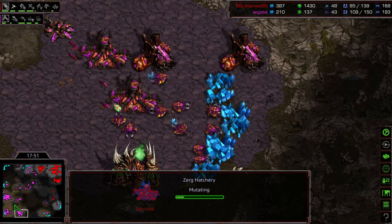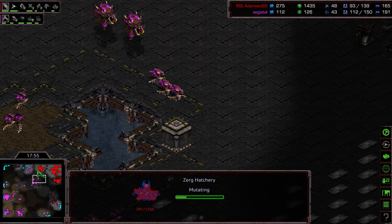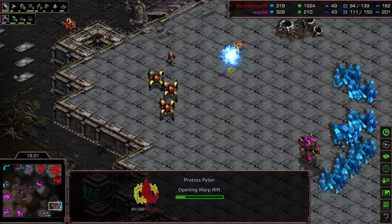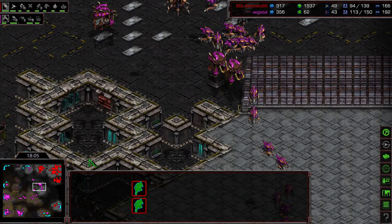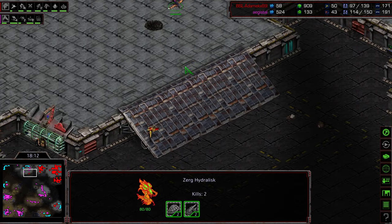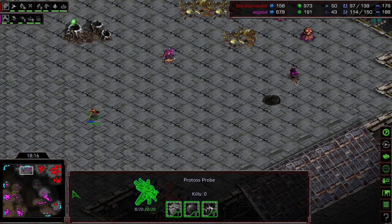He's still mining at the main even though it's getting thin — he's still got that nine o'clock, which is going to put him economically ahead. Adame trying to sneak a hidden base on a ramp, which is a little bit easier to defend. I think Agistil can honestly just ignore it at this stage. It looks like instead he's bringing his entire army — going to plant a couple Lurkers here to catch that probe that was trying to sneak across and get something additional. That's not going to happen.